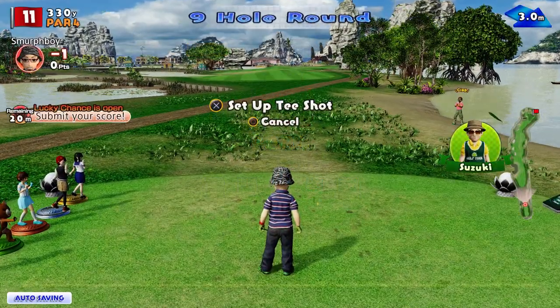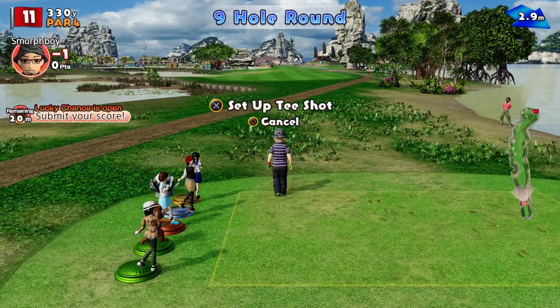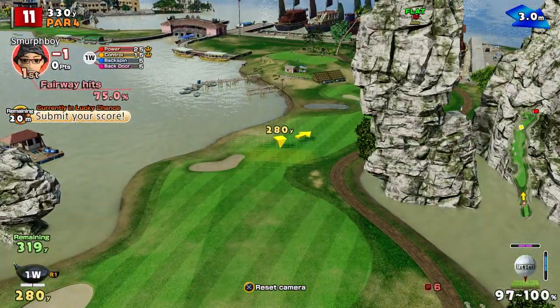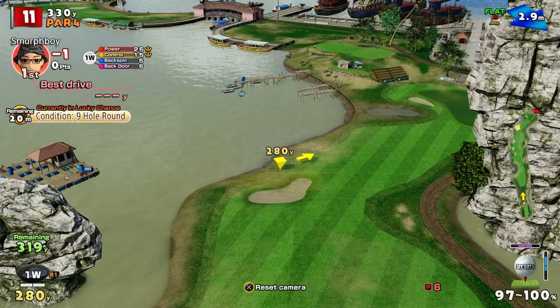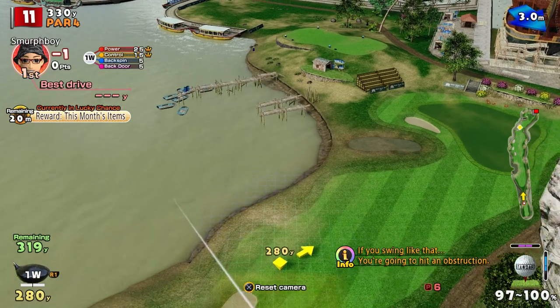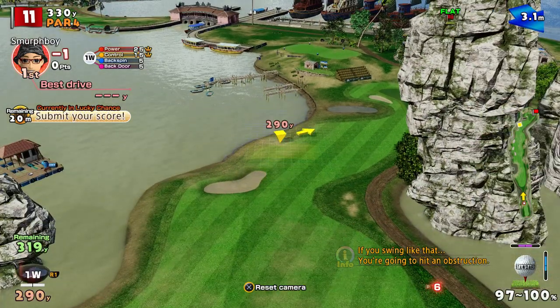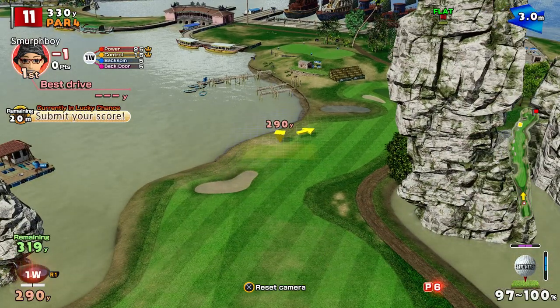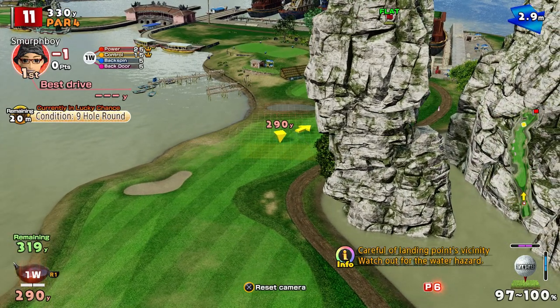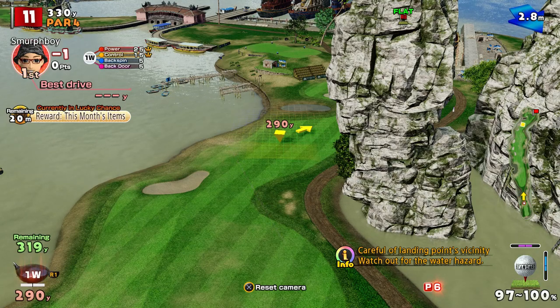So hole 11. Quite a short par 4, 330, which always worries me. Where do you want the ball here? There's the pin. I want to be up there if I can be, but of course you've got that bunker, you've got the water.